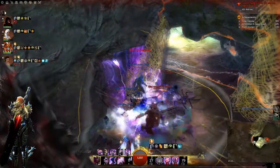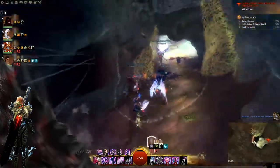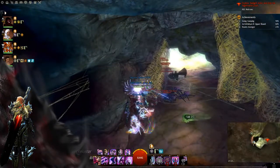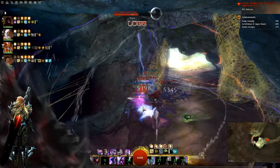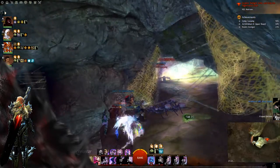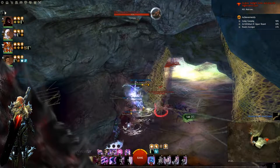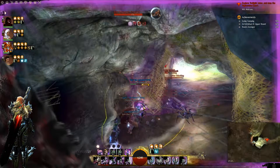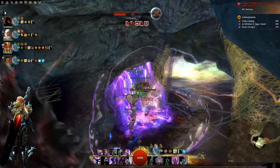Make sure to stack tight on these groups as it makes it a lot easier. Try to get an elementalist or a ranger, and make sure you don't aggro with pets. Be careful not to hit the ant boss as that will probably screw you over. Here you can see I got hit by one of those stone touch mobs and couldn't do anything for five seconds.